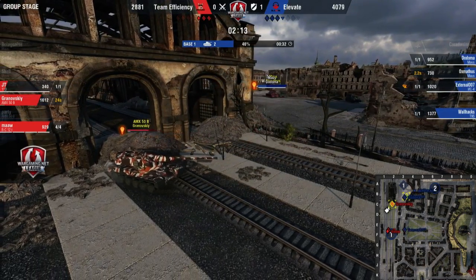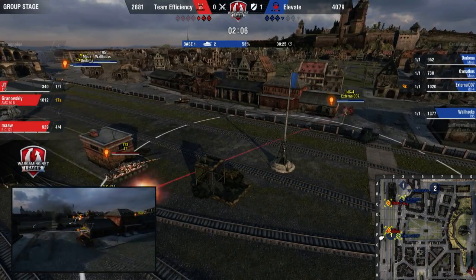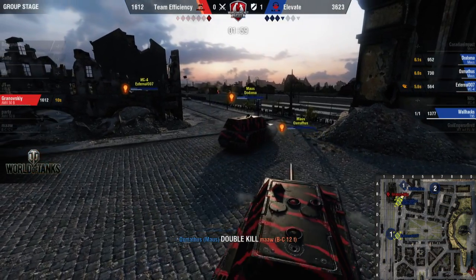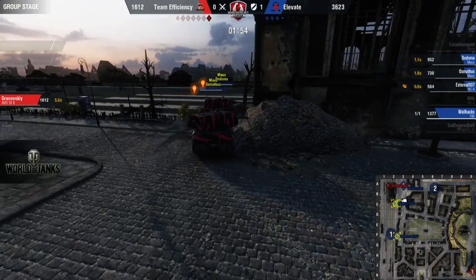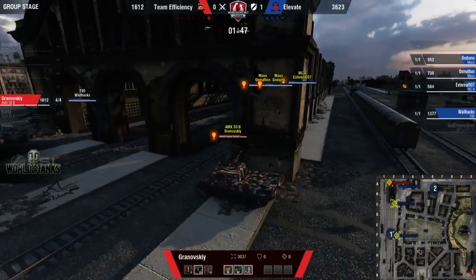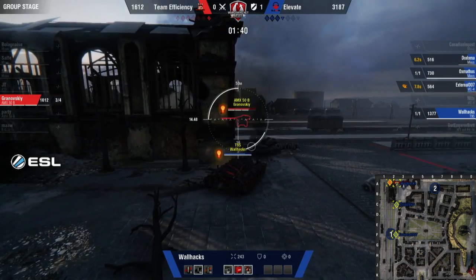Granovski clips out into Oxmanthus — only had three shots and backs off. Look at External coming around on the back — he has enough HP to trade. One shot goes in, one shot misses. Second shot goes in, he gets dead. Oxmanthus gets a double kill on Maw. There's only Granovski left on a reload — he certainly doesn't have enough HP to trade, and he's going to get pressured by the Triple Mouse. He's in possibly the worst place he could be right now to try and run. There's also a T95 coming around the corner, so let's just say he's in big trouble.